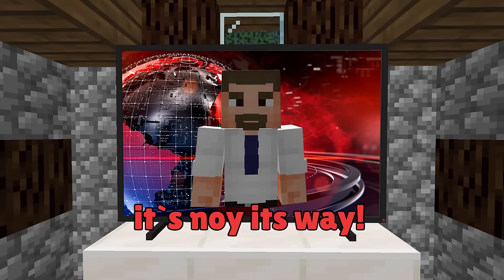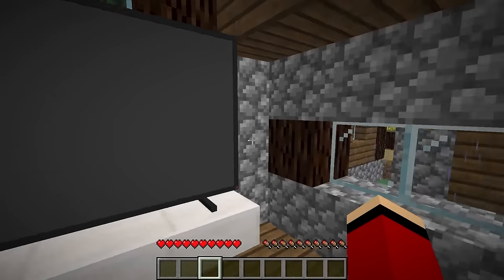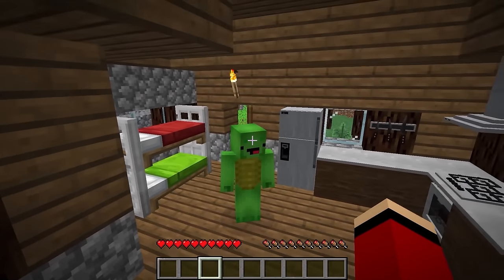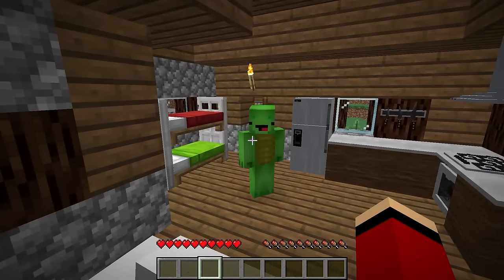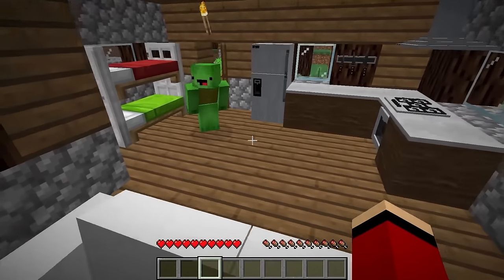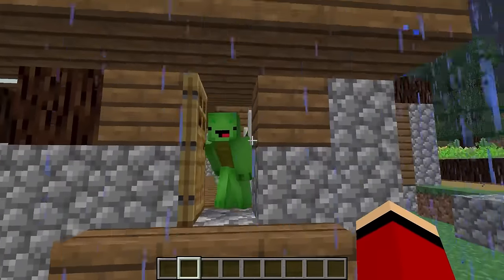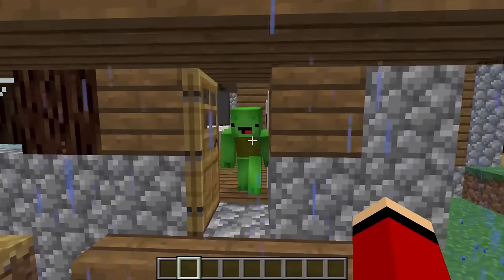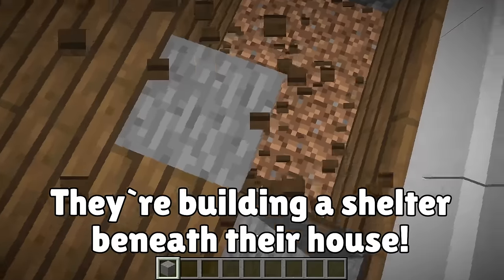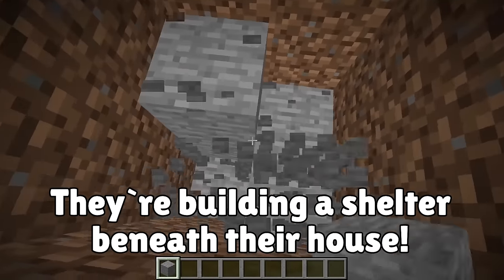The most powerful tornado in history is on its way. It's estimated to last for an entire month. Please take shelter, everyone. The wind is getting pretty strong out there. Let's get to shelter. This village doesn't have a tornado shelter, so we don't have a choice - we need to build a shelter before it hits. Where should we build it? Let's do it here! It's really bad out here. Mikey, let's build our shelter beneath this house.